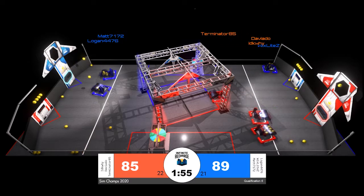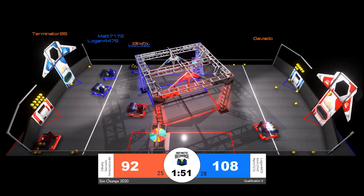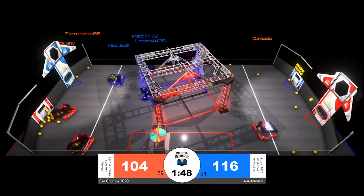Very evenly matched teams coming out of our first 30 seconds. The blue alliance with 79, red alliance with 83. These scores now going up one at a time together, with all of the scoring still on the inner and outer port.